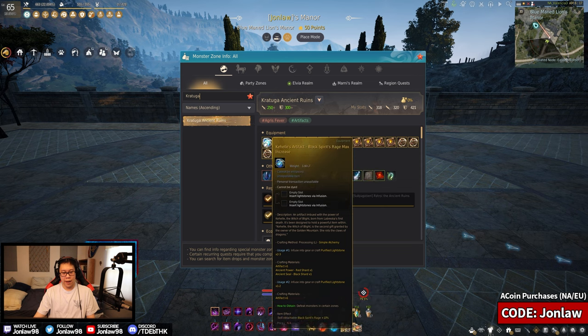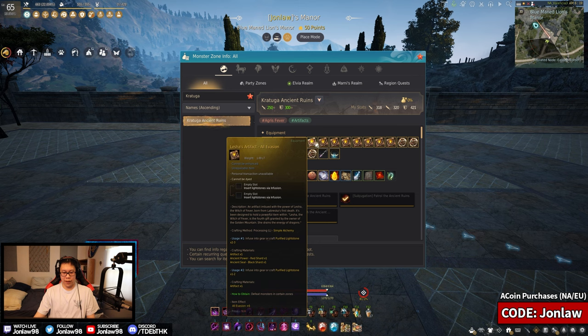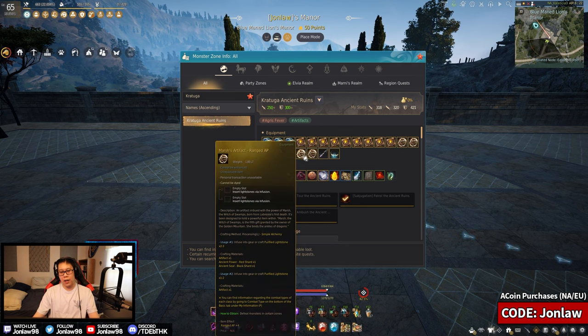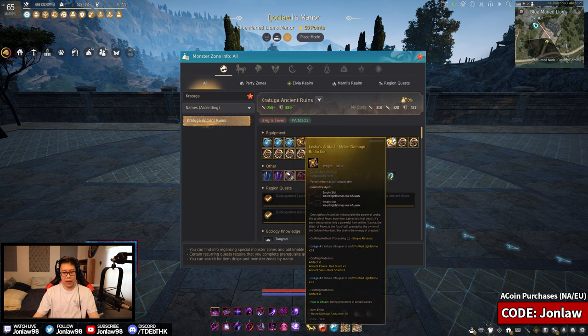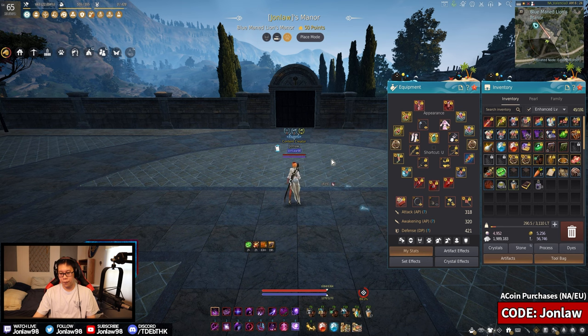To summarize artifact recommendations: if you're PvE only, Monster Damage is very good; if you're PvP, go for accuracy; defensive players should get All DR and All Evasion since they aren't class-type specific. For the orb-type artifacts, HP gives extra 75 HP per artifact, which I think is not worth the trade-off over extra damage or damage reduction. That covers most of the relevant artifacts.